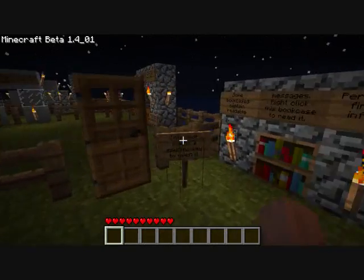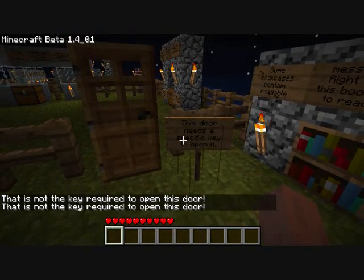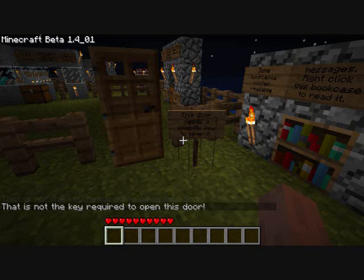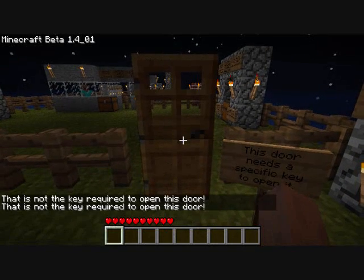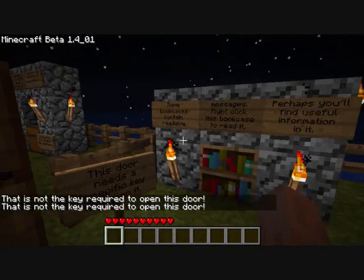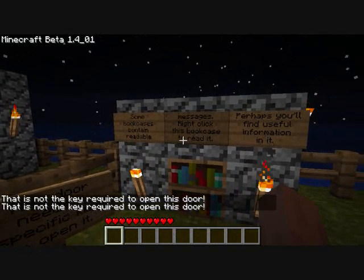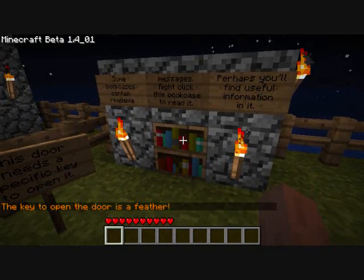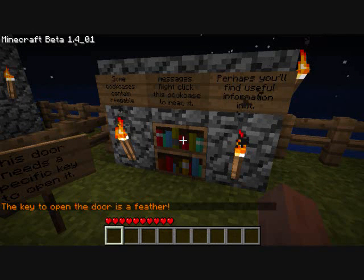Next we come to this door, which we try to open, but as you can see, this door needs a specific key to open it. This is part of my plugin Chest Lock, which I just added door support to. Some bookcases contain readable messages — right-click this bookcase to read it. Perhaps you'll find useful information in it. So I right-click it to read it, and the key to open the door is a feather.